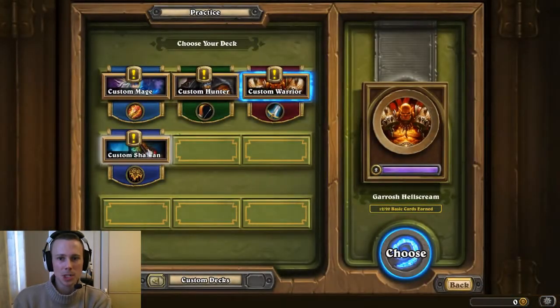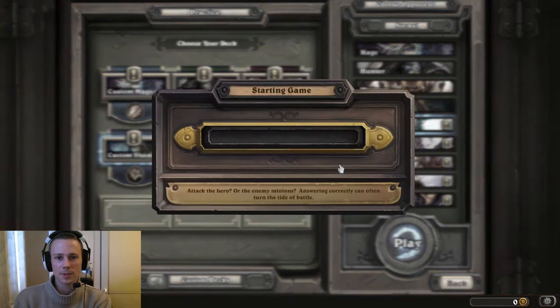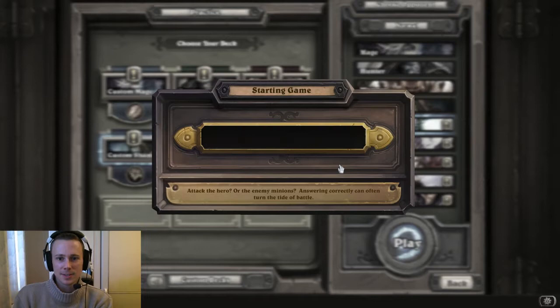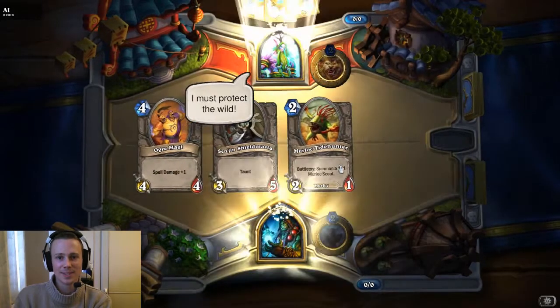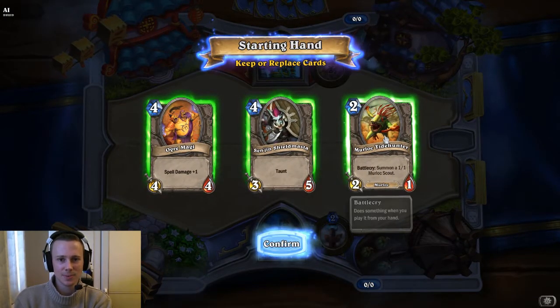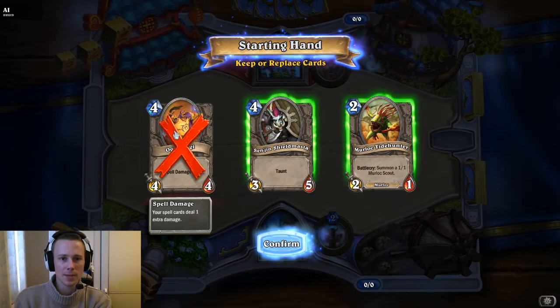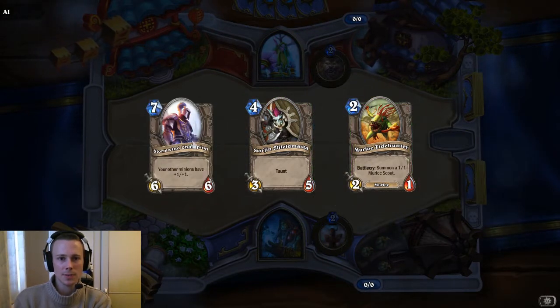So we're going to practice this Shaman versus the Druid. Well, there it is — the Doomhammer. We're going to want our low-cost card. I like this card, but it's going to be better later on I think. So let's go for it.